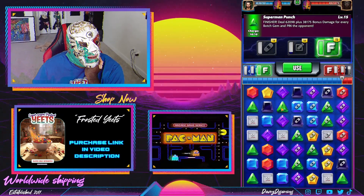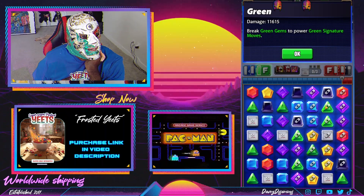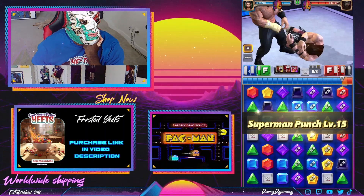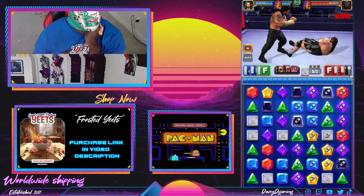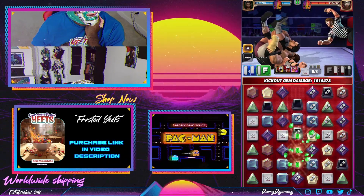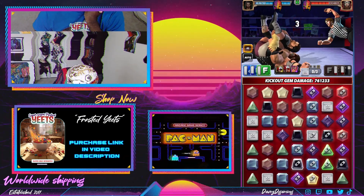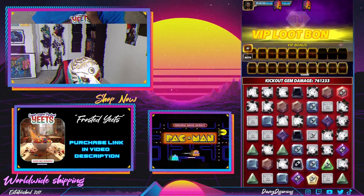He has 4.3 million health. We have basically four columns of botch gems — green gem is doing 11k, botch gem is doing 28k. Hit him with the Superman Punch and we took about 1 million health. Now we just have to hope that he matches the area with botch gems and Bob's your uncle.